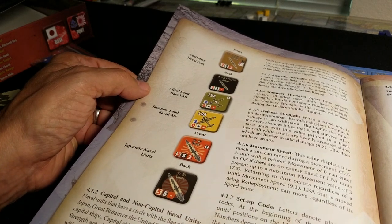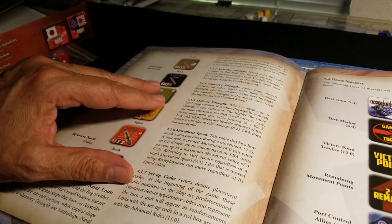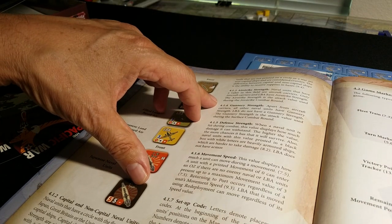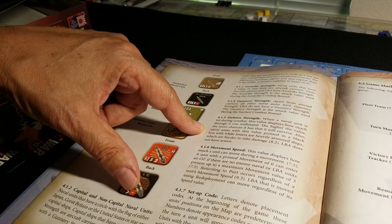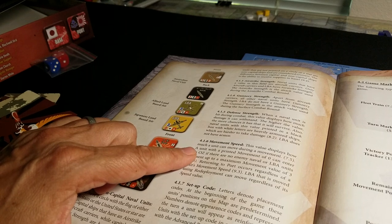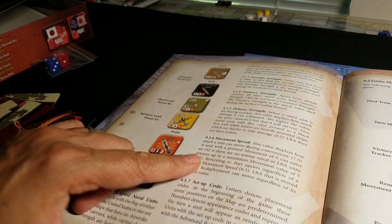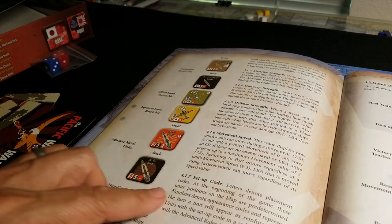Then Australian and allied aircraft, and game markers. The airstrike strength is used for — naval units that have a value in this field are aircraft carriers. Only aircraft carriers and LBAs have aircraft strike strength. Gunnery is used for naval combat. Defense strength is basically a unit's ability to survive a gunnery attack. Movement speed displays how much a unit can move during a movement phase. A unit with a movement of zero can enter an operational zone if there are no enemy units. An LBA that is moved using redeployment can move regardless of its speed value.